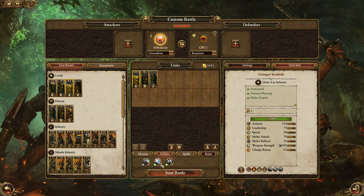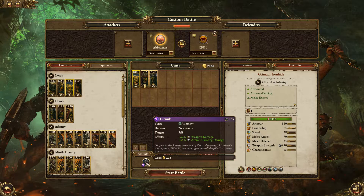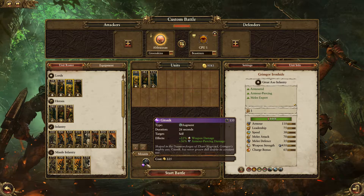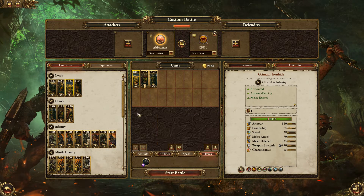Grimgor has all the same abilities as the generic warboss. His only unique item is Gitsnick, which costs 225 gold, is on a 135-second cooldown, you only get to use it once per fight — it's really not that impressive.